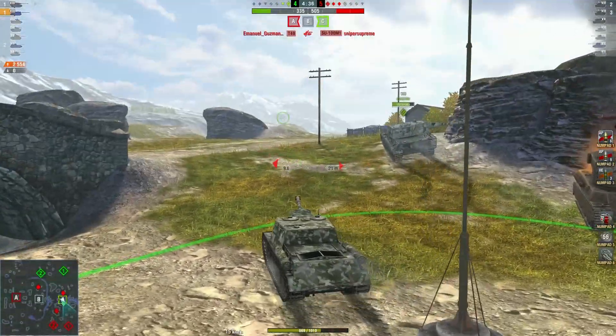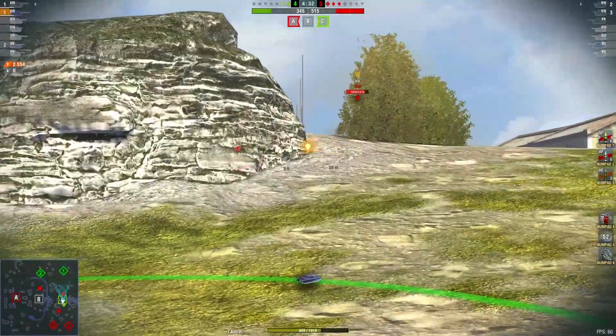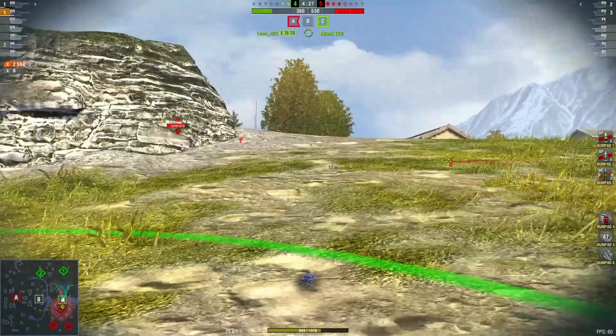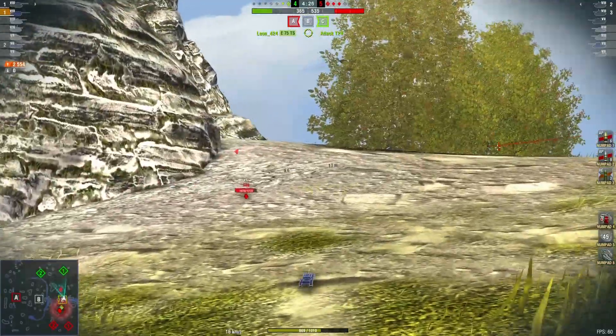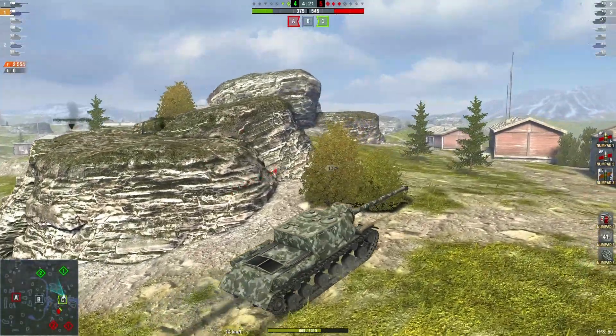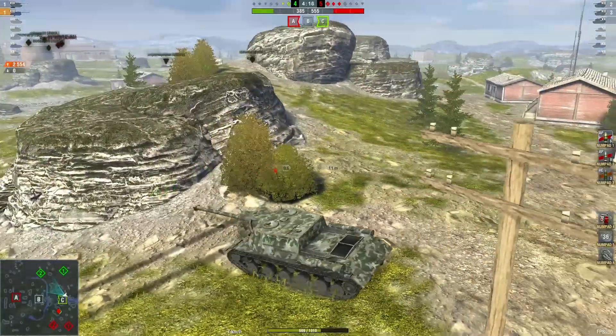What have they got — 3 red versus 2 green. Oh, Hurt's got to spin around quickly. He doesn't take a shot from the T49. Loads the HE and the T49 runs off.